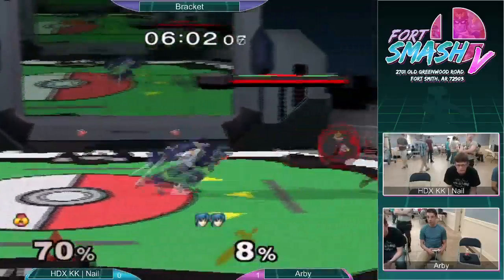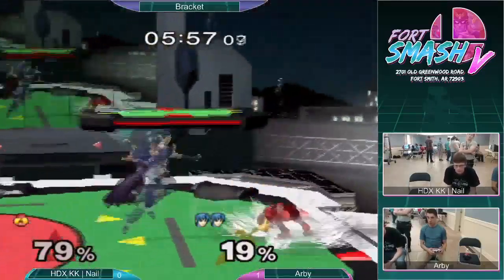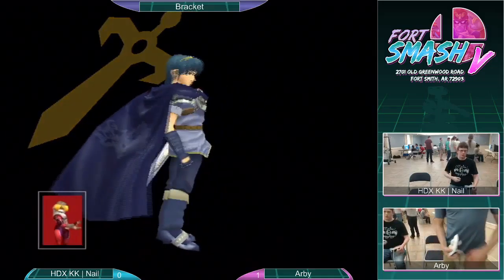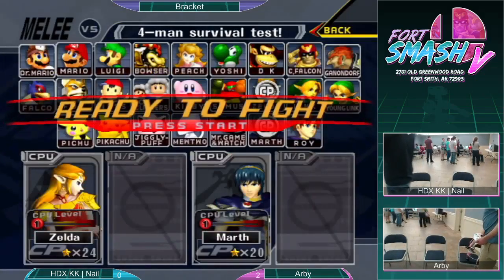Nail is down to his last stock. Edgeguard situation for Nail — nice forward there. Bringing it back a little, but he still has a lot of work to make up. Another free combo for Arby, about 40% just for one missed air dodge. You can just see the punish game is so much stronger for Arby. Both these characters have hard approaches. And that is the set for Arby.